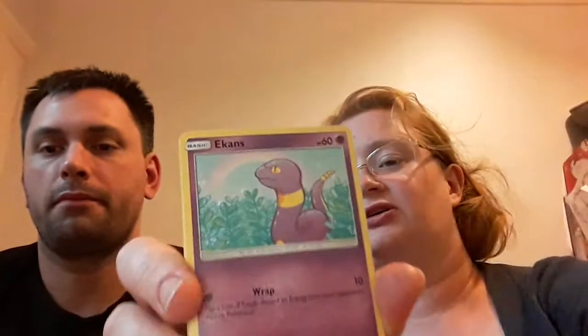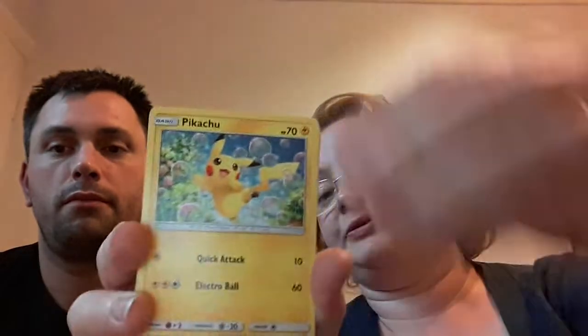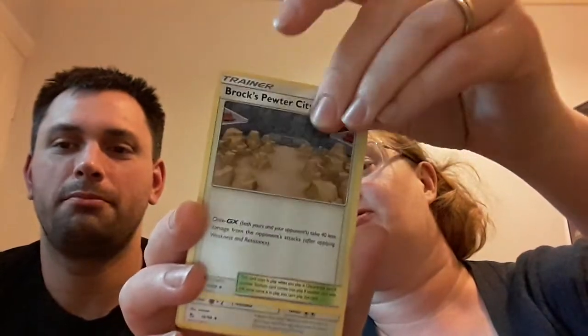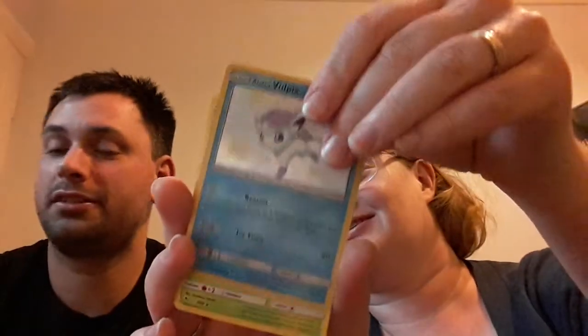I'm moving on to my last pack which has Mew on it. Let's hope we can get a full art trainer card. So you've got Magikarp, Ekans, Voltorb, Geodude, Pikachu, energy, Farfetch'd, Brock's Pewter City Gym, Chansey, shiny Alolan Vulpix, and regular Butterfree. Now you're back in the lead with the Alolan Vulpix — I wasn't expecting that.